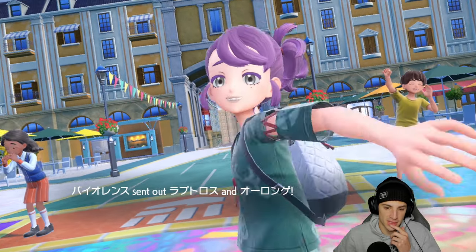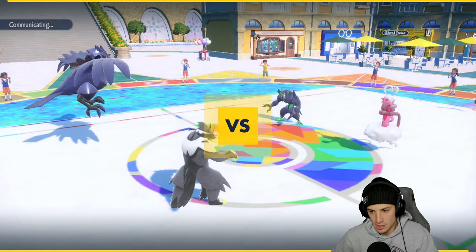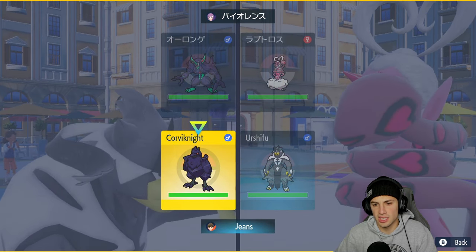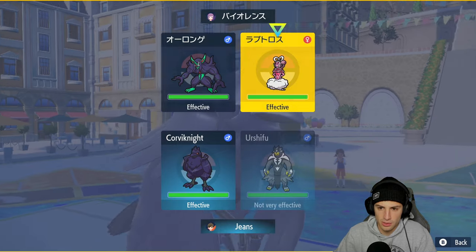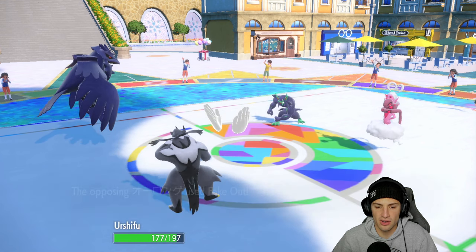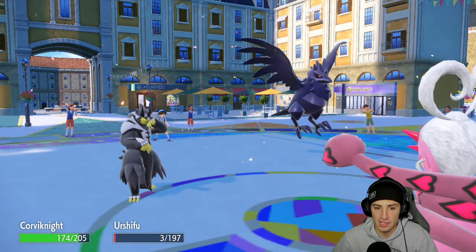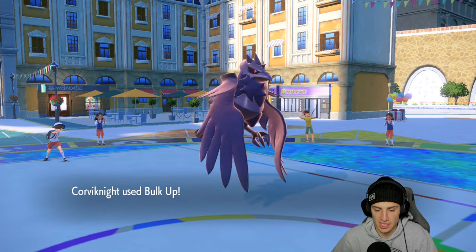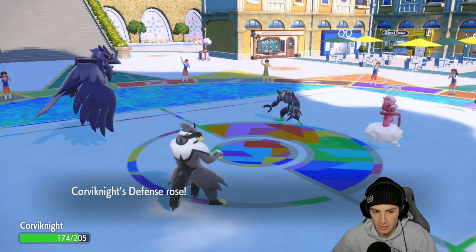They end up sending out Enamorus and Grimmsnarl. I think it's just a solid turn to set up a Bulk Up — I really like Corvinite's typing here especially up against Enamorus. So I'm going for Bulk Up and Surging Strikes, aiming to deal damage to Enamorus. Grimmsnarl ends up faking out Urshifu, which is fine, and the Springside Storm doesn't take us out — which is massive — that thing is actually pretty fast.